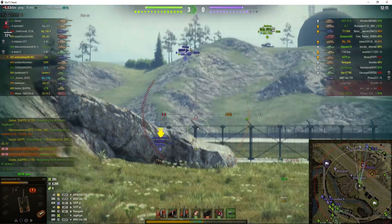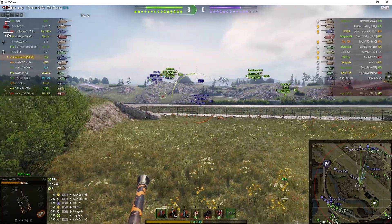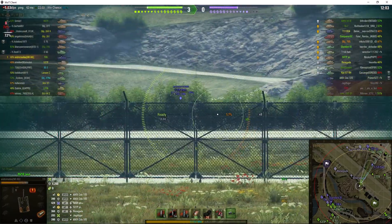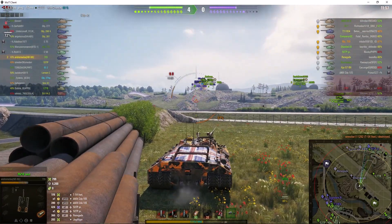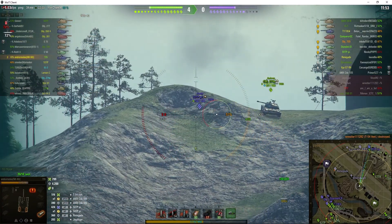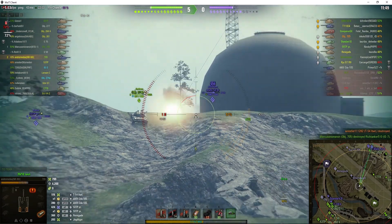We're doing so well — we're winning three nil and Andromeda has one of those skills. He just takes out the T-54 lightweight who wasn't watching what he was doing, trying to go up a bank and presenting the roof of his tank, which made it much easier to pen him.